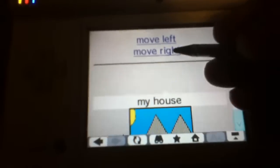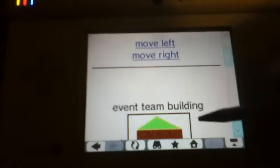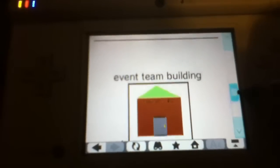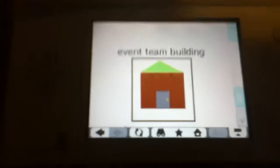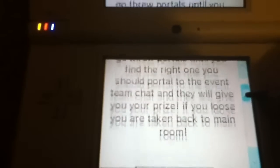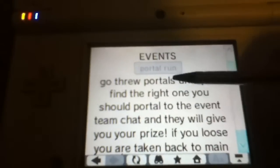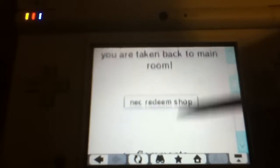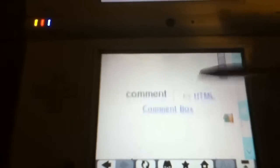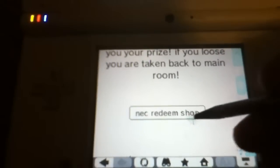I'll show you around. Let's go right. There's an event team building. In the event team building, you can do events to get cool things. We have one event, which is Portal Run. It's the first event I made. I made another one. And you can chat with friends while you're in the event room. And here's the NEC redeem shop.